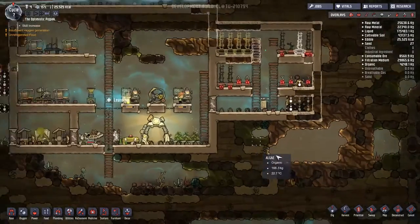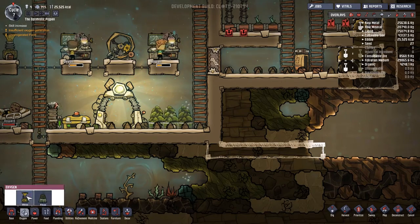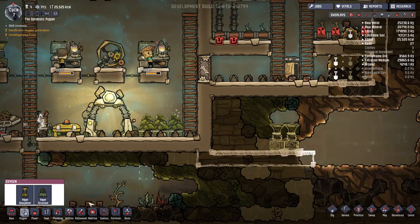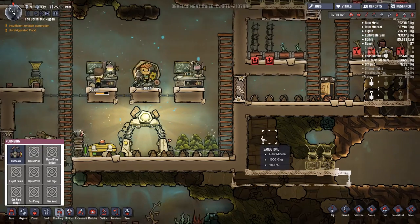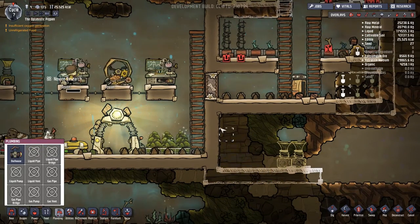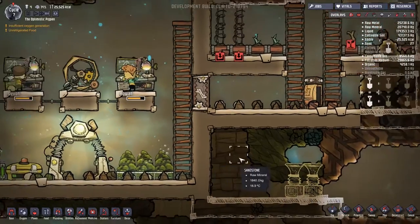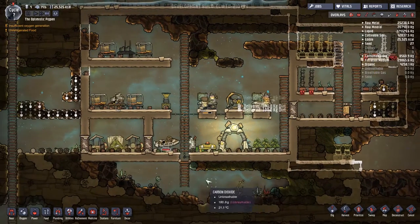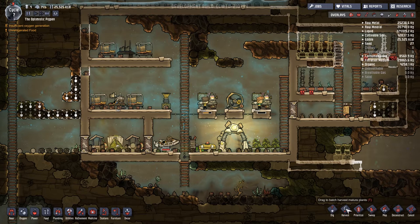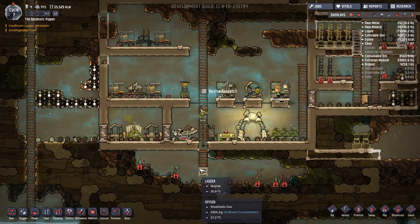I'm going to start thinking about the size of pit I need here. I want to do something kind of like this - room for a couple of these. That's where I want to put my gas pipe. I don't have a way of selecting that for the moment, but that's where I want it. Then I will have another two here and the doorway. This bristle blossom is a needed thing, a necessary thing, a wanted thing. Let's go and get it.